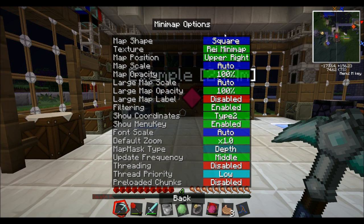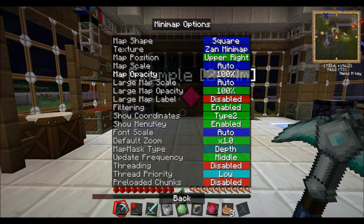Minimap options: you've got all of this — you can have square or round, apparently you can only have square or round. Texture, Raze Minimap, Design Minimap — I'll keep it at that, it's quite nice. Map Position: Upper Right — you can change the position of it, Upper Right seems good to me. Map Capacity — I don't know. All these things change what you want: Map Label, Filtering, Show Coordinates — and you can change all this as well.